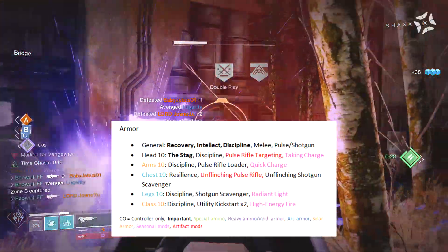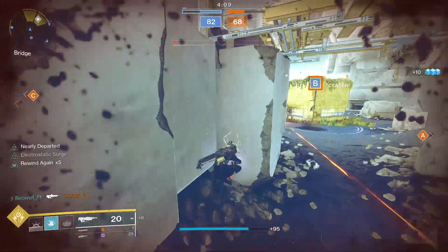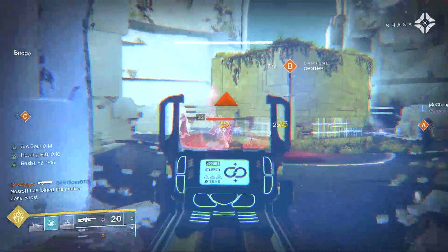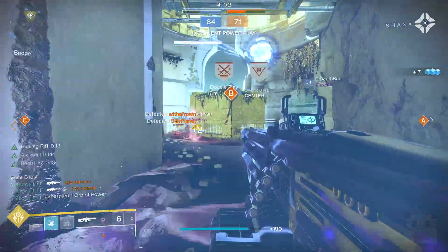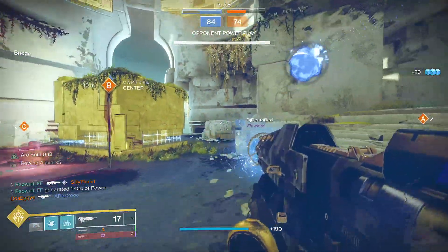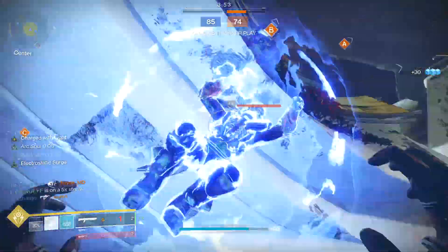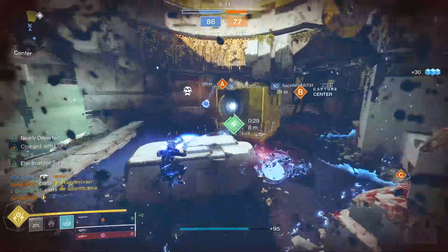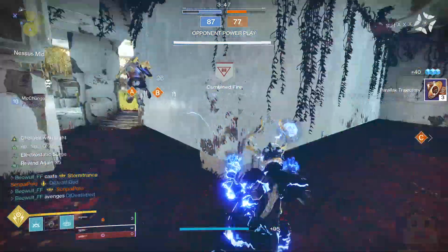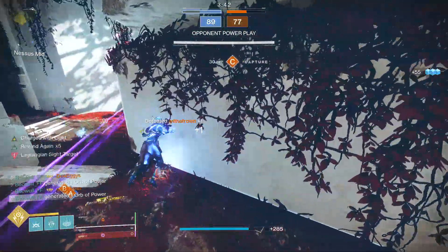If you don't have a lot of recovery in your gear, you may want to swap stuff out to get more recovery. When it comes to the stats you're looking for: Recovery 9+, Intellect 7+, Resilience at 5, Discipline 5+, and then Strength and Mobility is up to you. The exotic choice is going to be the Stag, which works very well in Trials — it helps your teammates revive you because it puts a rift on your corpse, gives your class ability faster, and the resistance in your rift is really nice. For the seasonal mods, we used High Energy Fire and Taking Charge along with some other things.